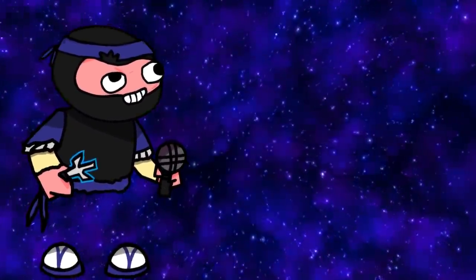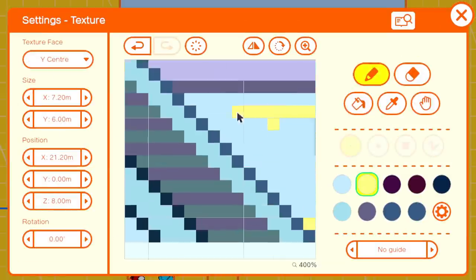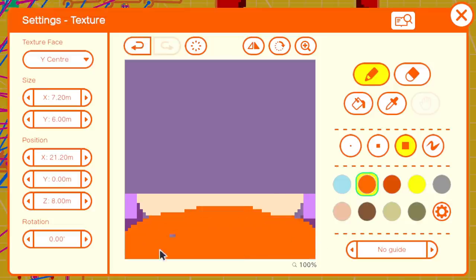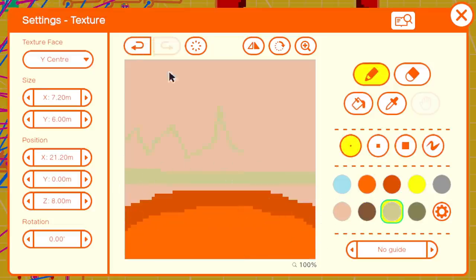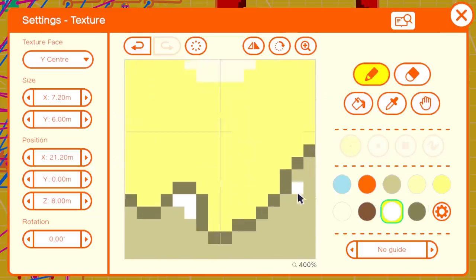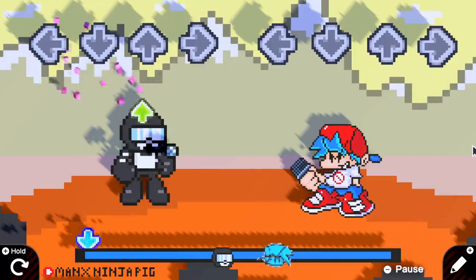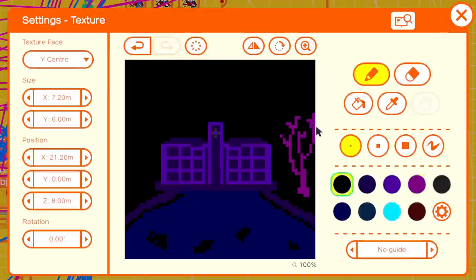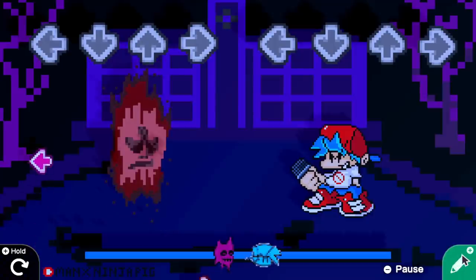Now time to move on to the backgrounds. I started off by making the background of the mall from week 5 for Lemon Demon. I also added the Battleground Desert from week 7 for Tank Man - probably one of my favourite backgrounds I've done; I really like the colors used here, it just looks good. Lastly, I made the Spooky School from week 6 for the Spirit, and I'm honestly really happy with how this one turned out.